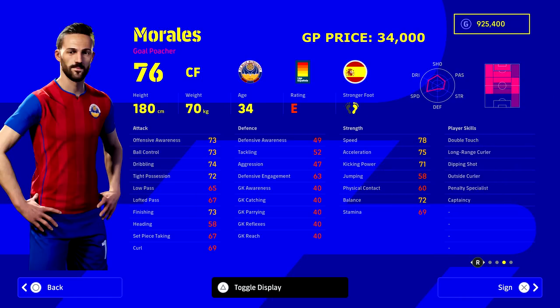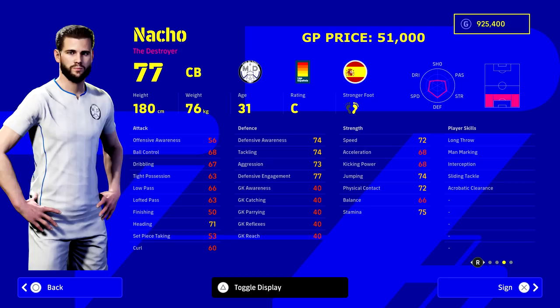Morales caught my eye. He's under 40,000 — 34,000 GP — with amazing stats and amazing finishing for that level of player. Speed and acceleration are really nice, he's got double touch, long range curler, dip and shot — and dip and shot seems really important this year if you can get the stunning shots right. He's an amazing player to boost up and train. I think he can go to 86 overall with his total levels, so he is definitely worth a punt.